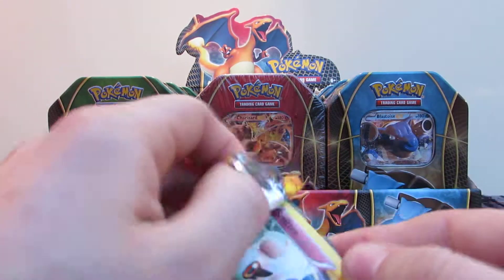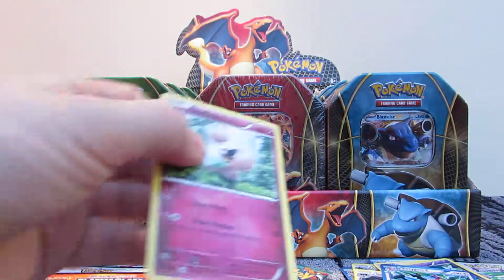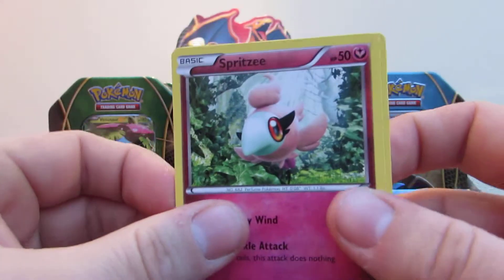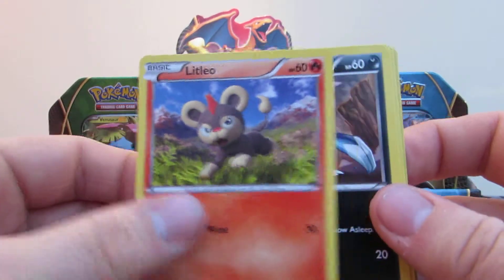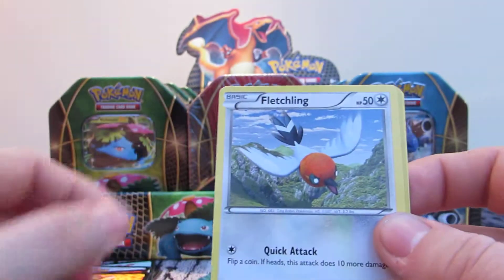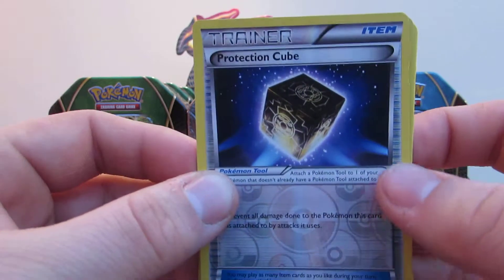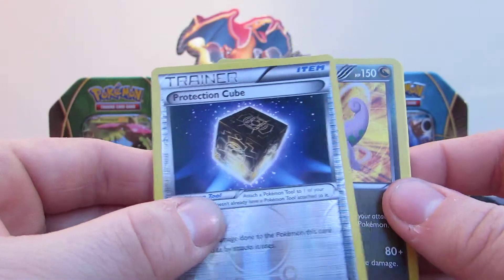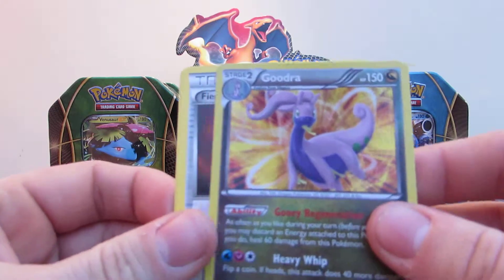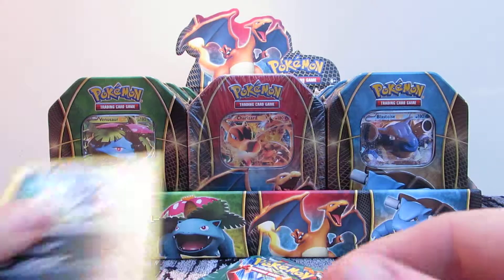Then we go onto Flash Fire. Spritzy, Litleo, Sneasel, Flabebe, Fletchling. A reverse holo Protection Cube, and the rare in this pack is a Holo Goudra - I'm pretty sure we got one of them in the last pack as well. Fiery Torch, Avalugg, and Sneasel.